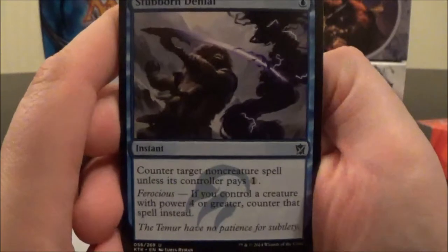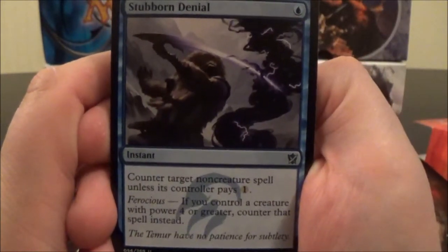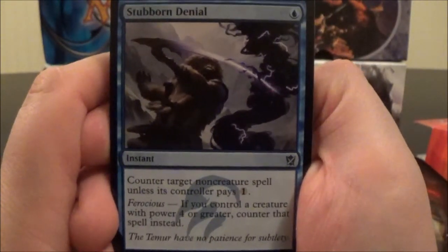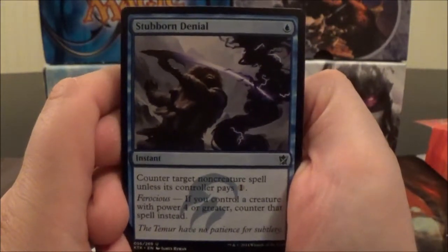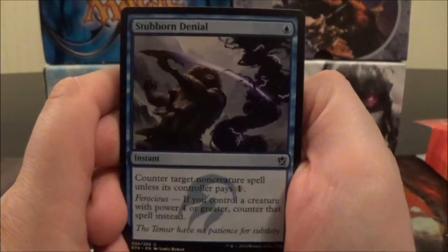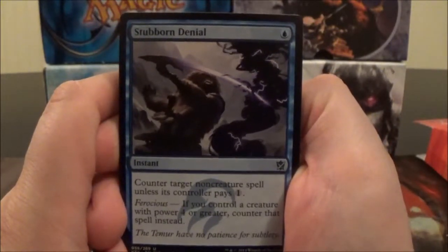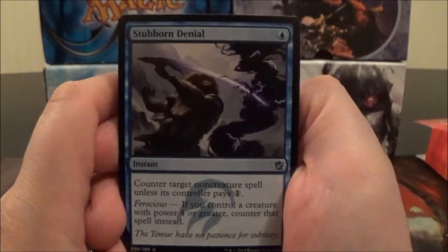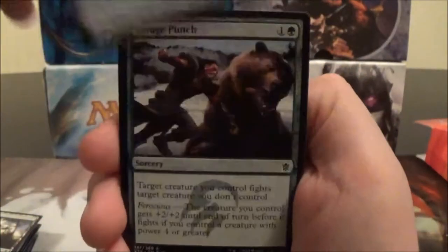Here we have Stubborn Denial, a one-cost blue instant: counter target non-creature spell unless its controller pays one colorless. But if you're Ferocious — if you control a creature with power four or greater — you just counter the spell entirely. A one-cost counterspell that straight-up counters spells when you're Ferocious is pretty good.